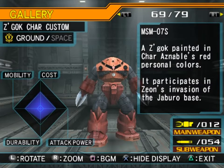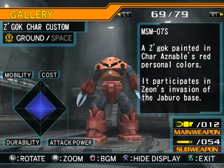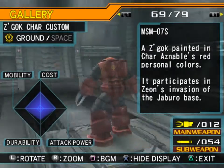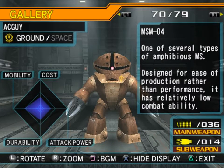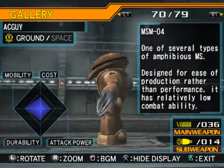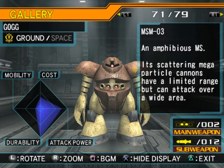MSM-07S Z'Gok Char Custom — a Z'Gok painted in Char Aznable's red personal colors. It participates in Zeon's invasion of the Jaburo base. Actually, I think by dint of it having the S on it, it is also higher performance. MSM-04 Acguy — one of several types of amphibious mobile suits, and the cutest. Designed for ease of production rather than performance, it has relatively low combat ability. Actually, I think the point was that it's so thick it really shields its generator well, so it doesn't really show up on heat-sensing detection systems.